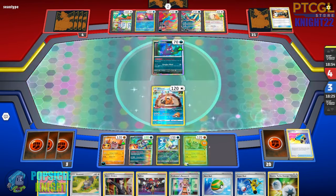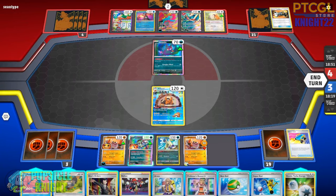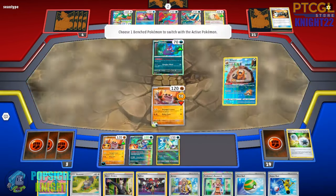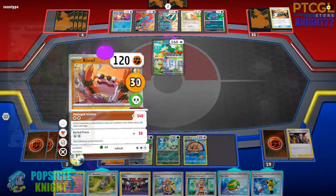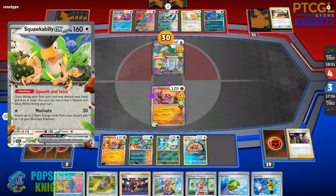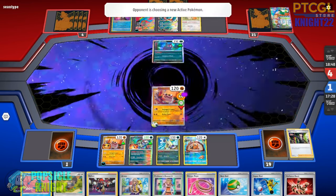Next turn I can hit for a lot of damage — 170 minus 30, then 30 damage for the poison, so we can knock out that Squawkabilly. They're going to use Pokemon Catcher against our Bibarel, which prevents us from using Arvin. I could use Double Turbo Energy to hard retreat and then use Boss's Orders — I think that's the easiest way to handle this. I can recover a special energy using Roseanne's Backup anyway. Boss's Orders against the Squawkabilly EX — 140 with the poison and resistance is enough for the knockout, getting us two prizes this turn!